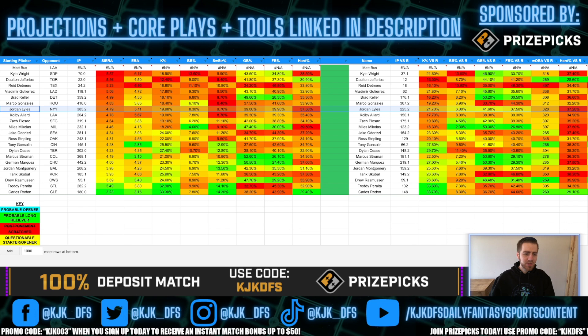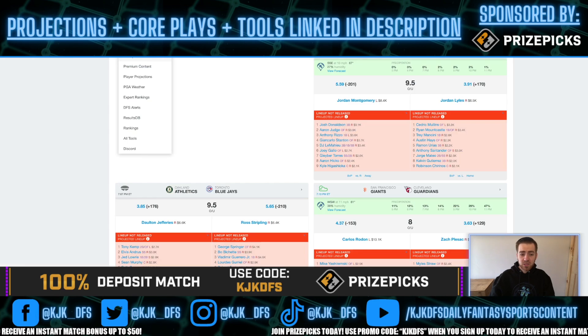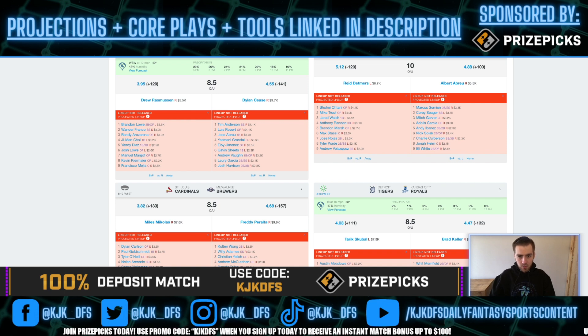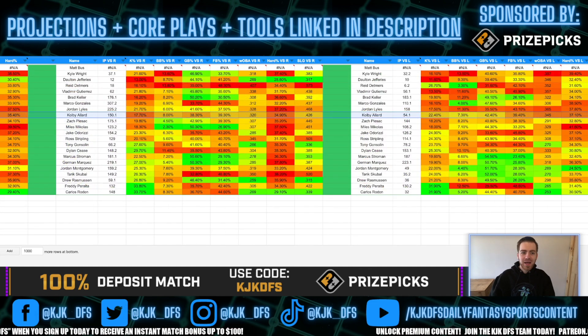Obi Aller taking on the LA Angels — he's really bad in the hard contact category. He gives up 426 slugging to righties and 477 slugging to lefties. He's a left-hander himself but clearly not that much better against left-handed bats. If you want to stack the Angels, they have a 5.12 implied total — Ohtani, Trout, Walsh, Rendon, Marsh, Stassi, Rojas, Wade, Velasquez. Wade and Velasquez in the 8 and 9 spots have a ton of speed on the base paths — an interesting wraparound stack element for tournaments since they can really run, having been traded over from the Yankees last year.